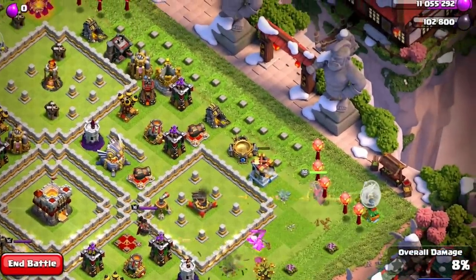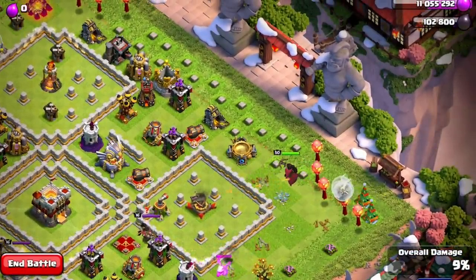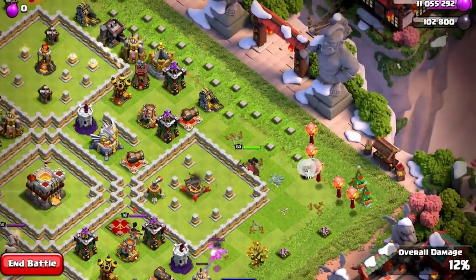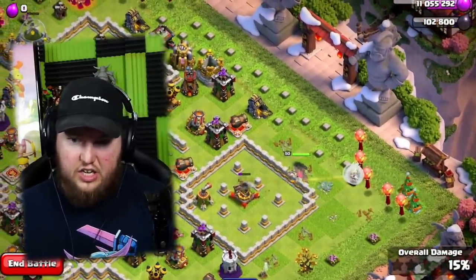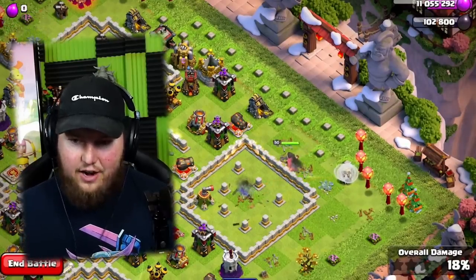While that Baby Dragon is working, I'm going to put a Wizard over here and a Wizard over here just to clean some of that stuff up. The Queen's going to work up north, and we're just going to allow her to work that area — just be patient and let this happen, we're not in a rush here.